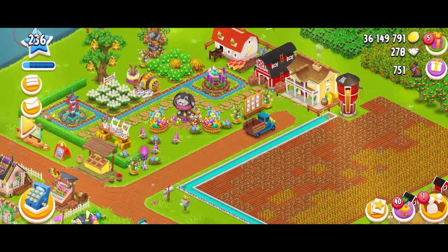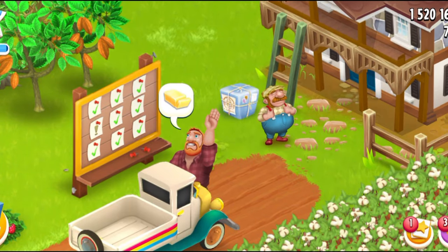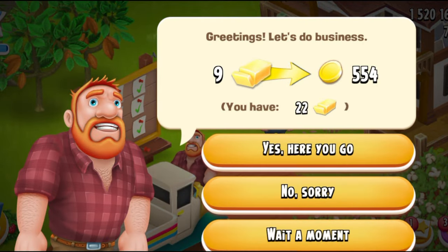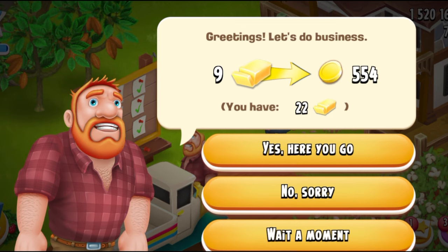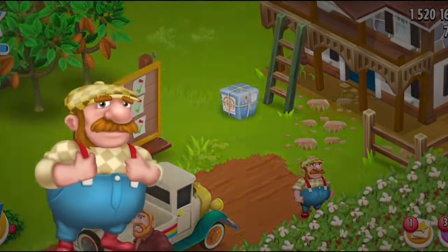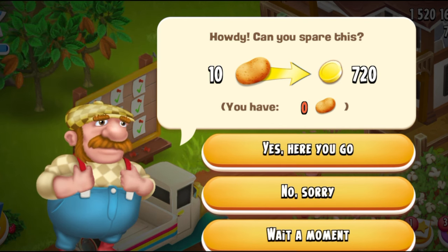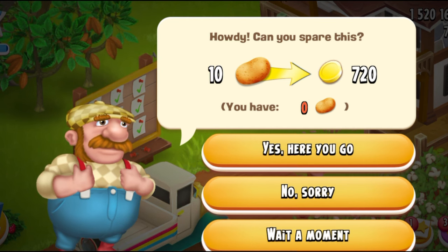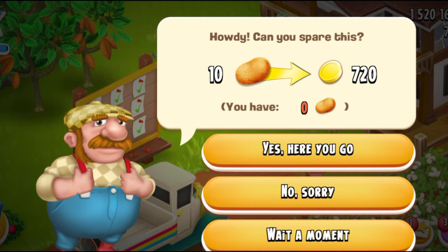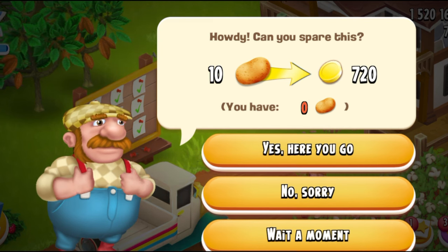I'm going to wait for more visitors to come and then we can see what other products they're going to ask. Alright guys, I'm back — let's see what these visitors need. Hi Greg, how are you? Oh, you need butter? We're not having a butter day, we're having a potato day. So why are you asking for butter? Sorry Greg, today's not your day. And Mike here is asking for 10 potatoes for 720 coins — again the double price. I think you sell 10 for 360. Unfortunately I don't have potatoes on this farm, but I wanted to show you guys what items these visitors are actually asking for.